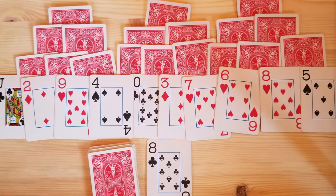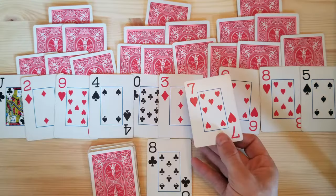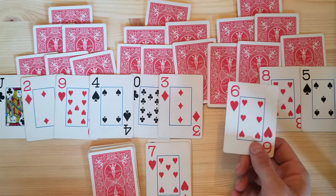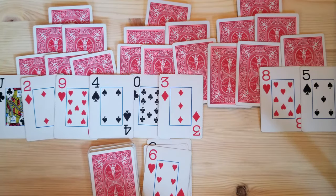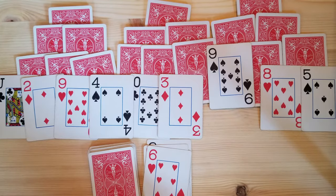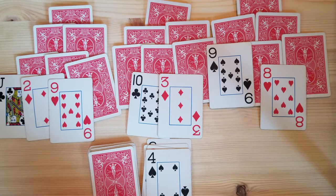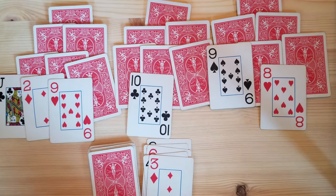To play the game you flip over the top card. Now you can take any card that is either 1 up or 1 down from that card, and then you can use that one as your next reference. So you can go from a 4 to a 5 to a 6 back down to a 5 and make a chain like that. And kings do pass over ace.